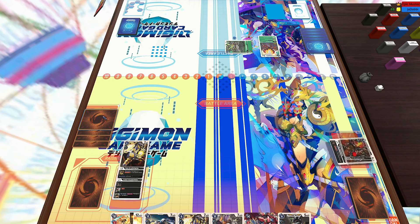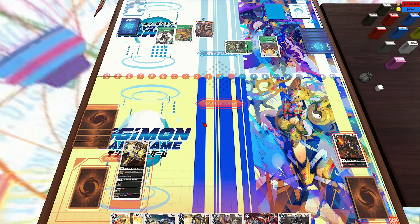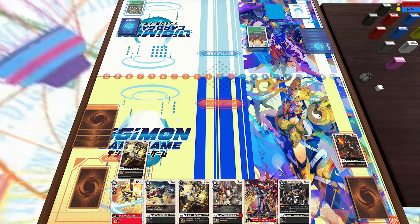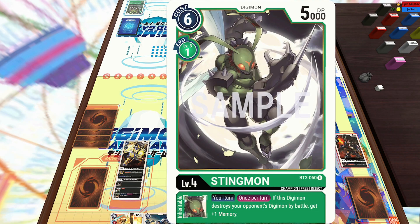He's going to just go ahead and attack with the Wormmon — that's the best thing to do in this scenario because I don't have any blockers, and then he is going to die. Reveals lots of powerful cards right there. He could add a level five or six, so he is just going to add the MaloMyotismon and then trash the rest. And then he's going to Digivolve that Stingmon.